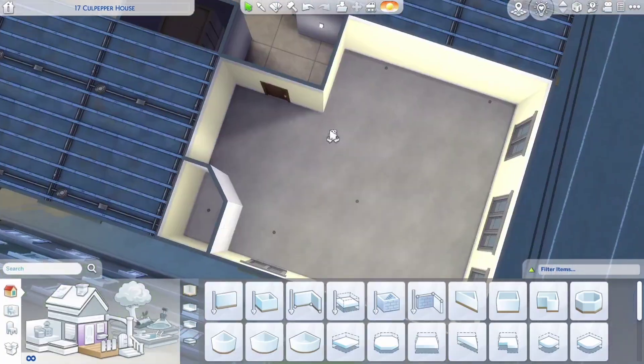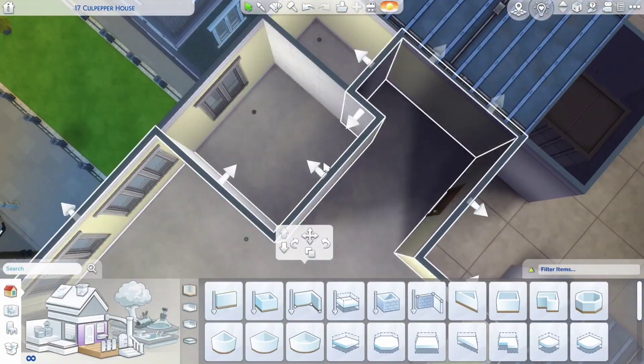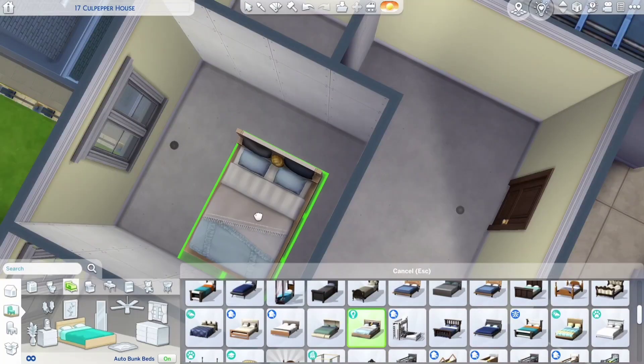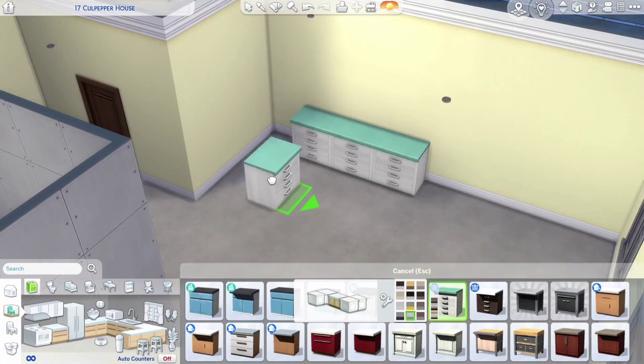Hello everyone, today we're going to be making a Mexican inspired apartment in The Sims 4. This is number 17 Culpeper House, it's a fairly small apartment. The floor plan here will be very simple.